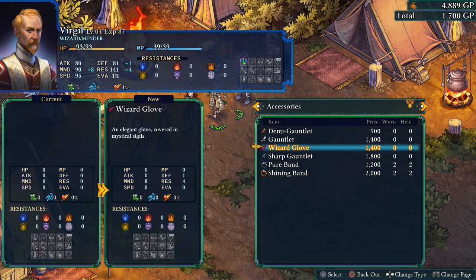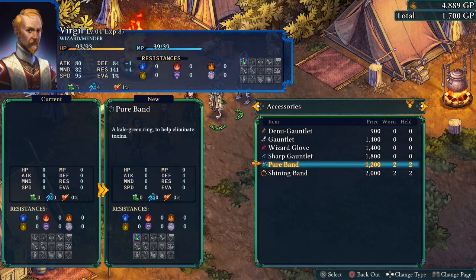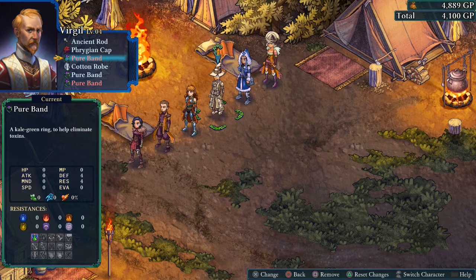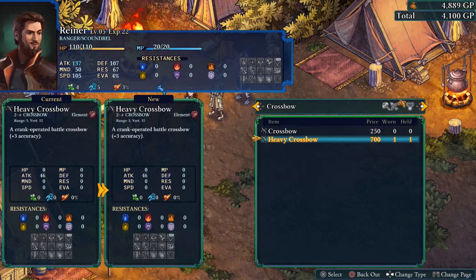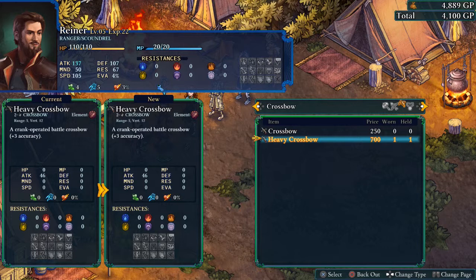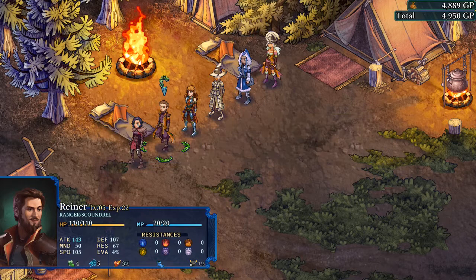Pure Bands are probably more economical — we don't really need to give Forge more speed, so let's give him two Pure Bands. They do seem very fond of focusing him. Also we'll look at a Longbow for Reiner. The Heavy Crossbow has a range of 5, which is the same as the Longbow, but in terms of damage it's 52 versus 46. The Longbow has slightly less accuracy, but since we'll often be using Sneak Attack with Reiner it makes sense to take it — that's an extra 6 damage. We're a bit short on funds so let's take one Pure Band off.